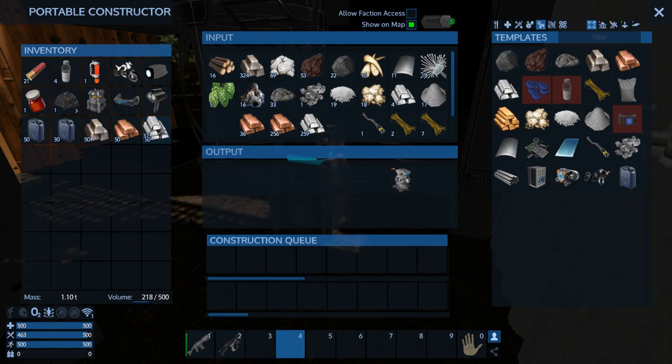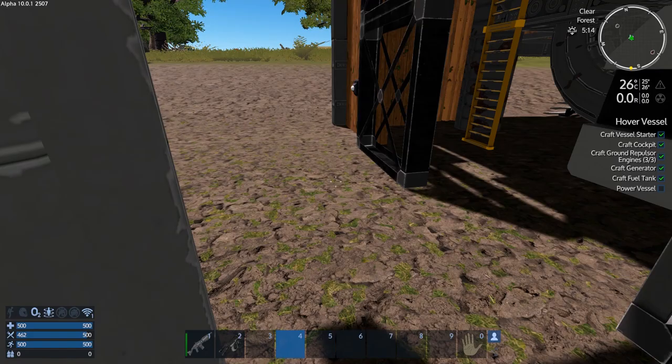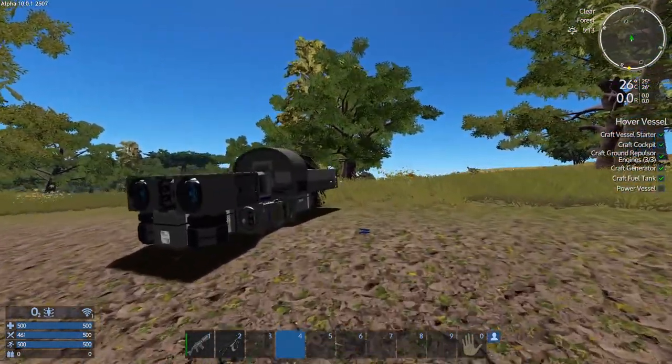Then we're gonna need some stone — let's reduce that down, should be enough. Grab three of those. Basically what I'm trying to do is I'm gonna build a harvest module. Let's jump in here.